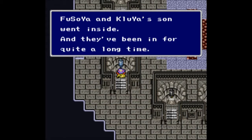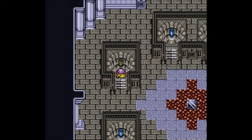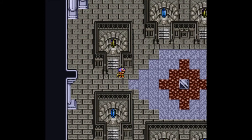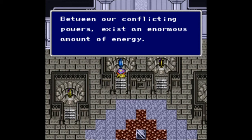That sounds promising — I do like weapons that are forbidden because they're too powerful. 'FuSoYa and Kluya's son went inside.' I was reading that wrong — FuSoYa and Kluya's son meaning Golbez went inside. I was thinking FuSoYa and Kluya had a son together, and I was like, weren't they both guys? 'They have been in for quite a long time.' Thank you, crystals — they are apparently sentient. 'All of our powers are used to neutralize the powers of Zemus from the core.'